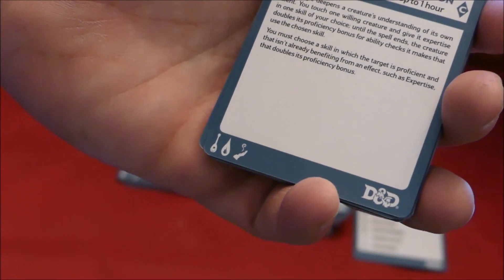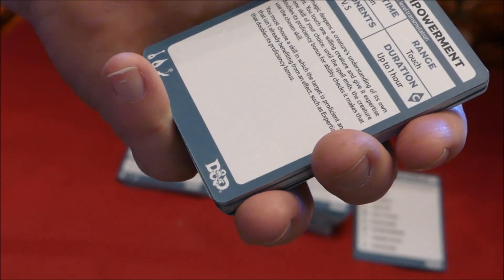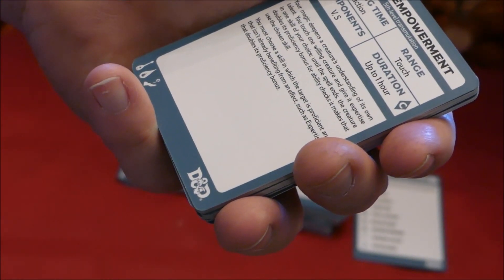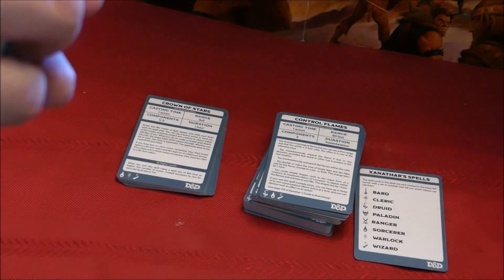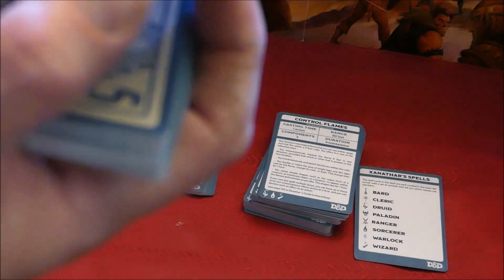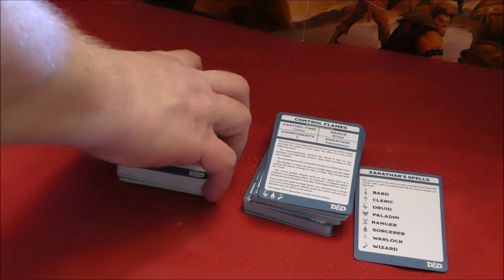You can see that's Bard on the bottom left there. Casting time is one action, range is touch. And your magic deepens the creature's understanding of its own talent. This is a fifth level spell.